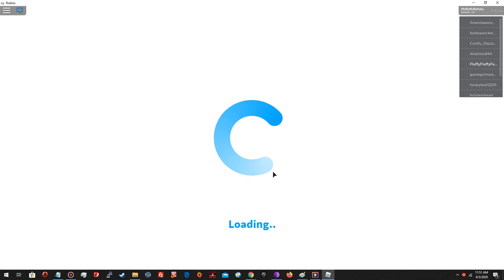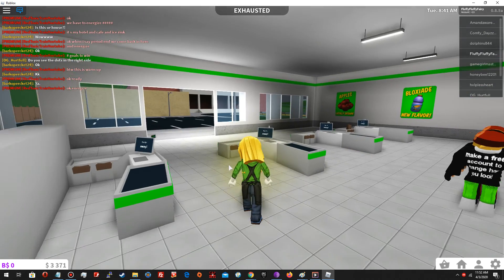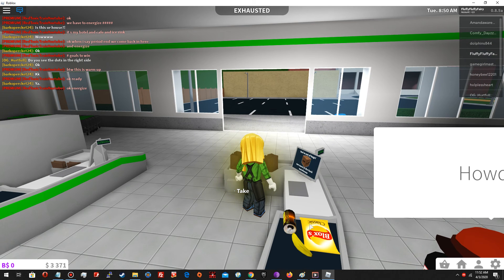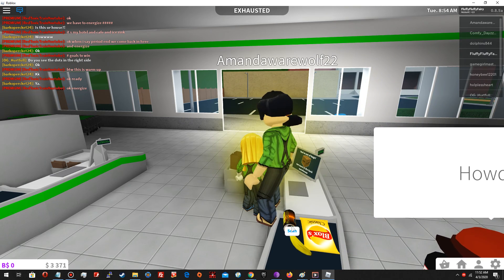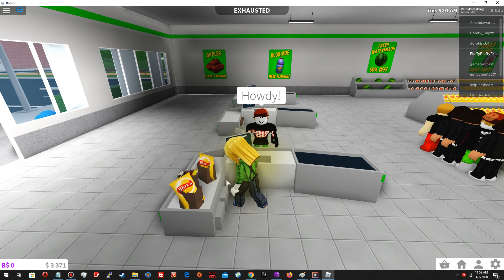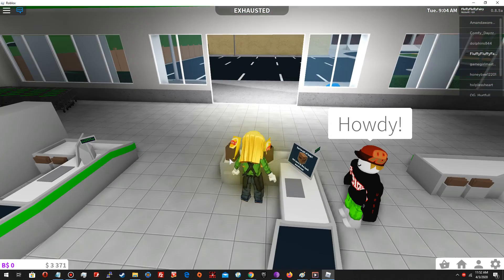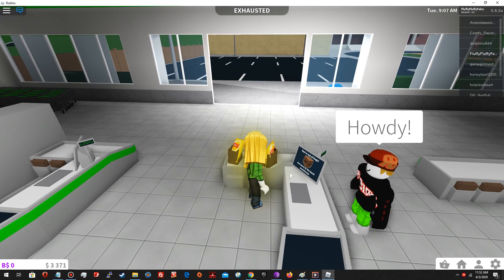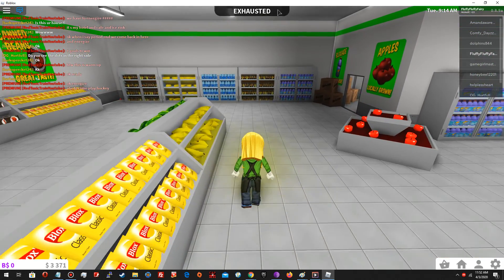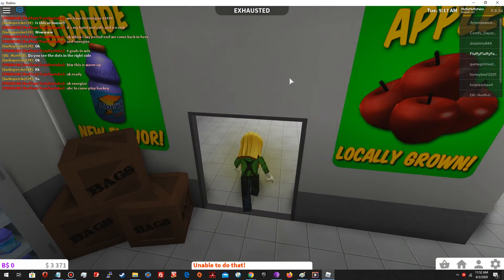I believe I have to scan the items and bag them. Here I am — I'm gonna go to one of the cashier stands. Scan, take, okay, bag. Scan, scan, scan, scan, scan, scan. We're out of bags — I need to get more from the back. Oh, my character is exhausted, I guess she didn't sleep well last night, so that's why she's walking so slow.